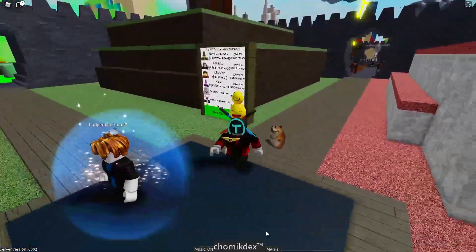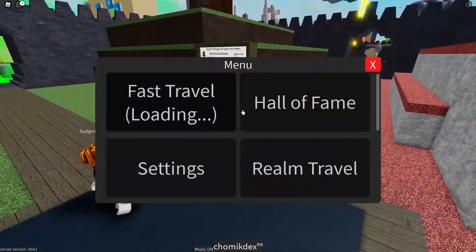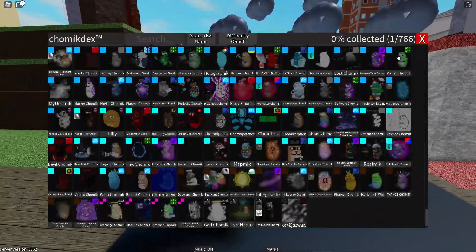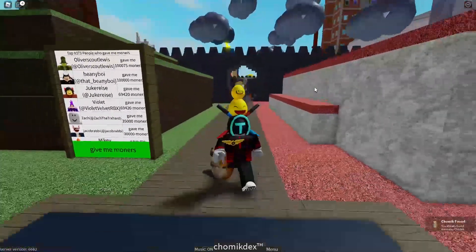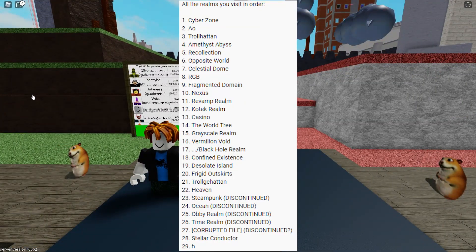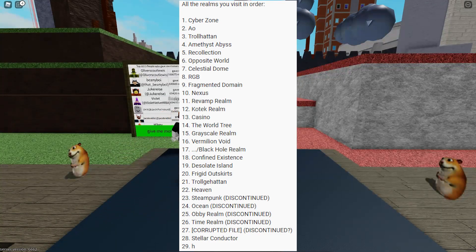You can go over here to the menu. Before we start, we're gonna find the Chomik, which is somewhere around here. You actually have to go through a few fields. As you can see on the screen, it's gonna be Cyber Zone, Auto Lathan, RGP Nexus, and all the way up to Still Conducting An Age — and that's where you actually find the Chomik. There are 29 maps you have to go through.